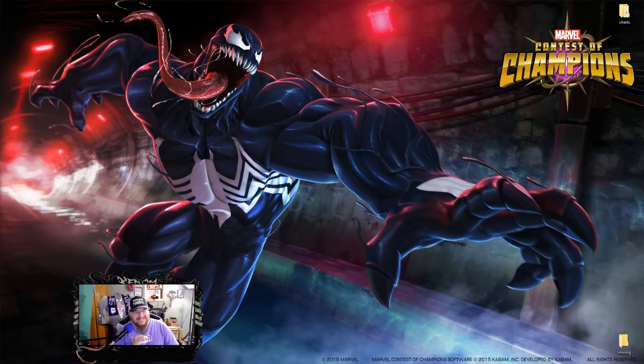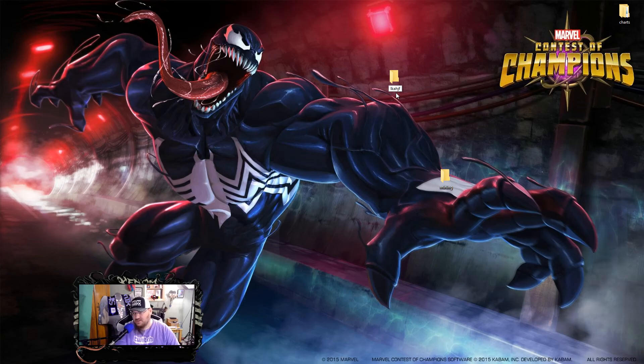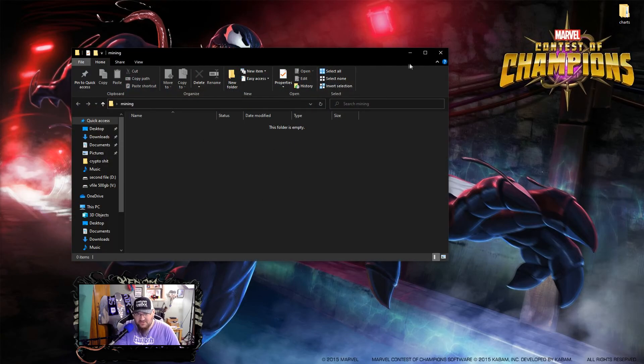We are on my desktop, and this is the first thing I want you to do. To get into the NiceHash program, there are a few steps. We'll take them one at a time — you can pause and rewind the video if you miss something. The first thing I need you to do is right-click on your desktop and create a new folder. Call it whatever you want — call it "mining." As you can see, I've already got a new folder here called mining. It has absolutely nothing in it.